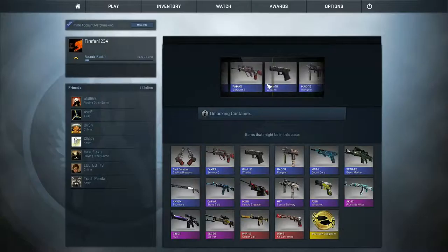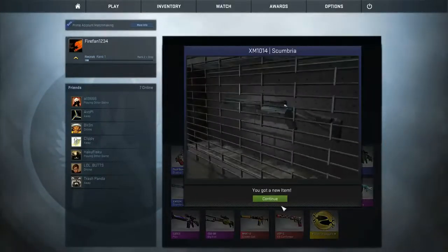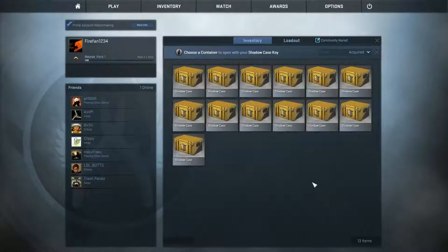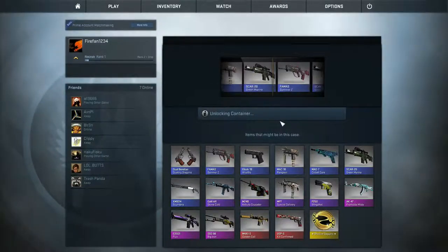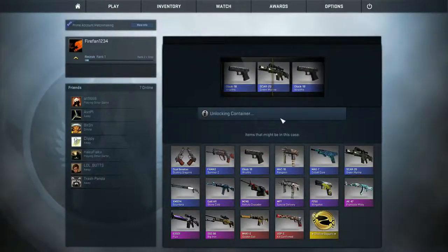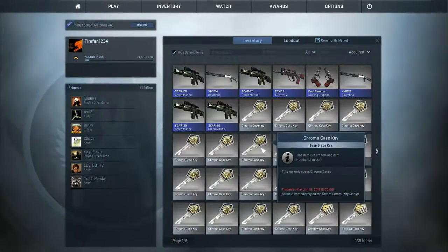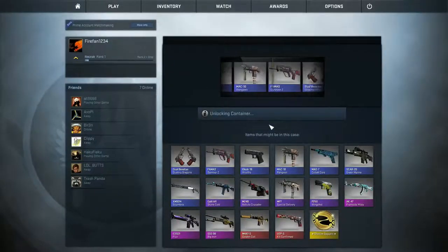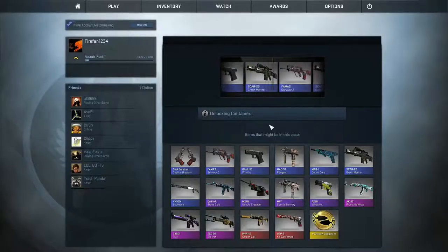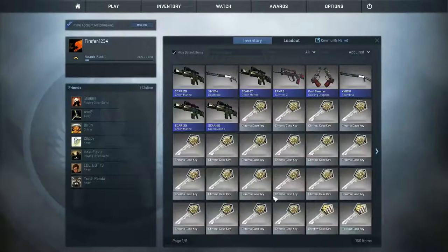Come on — Frontside Misty, Golden Coil, no — I'm getting an XM. The Shadow Daggers would be kind of cool, as well as basically the reds and pinks, although I kind of don't want another G3SG1 considering I have two of those Flux already. A Big Iron goes by and I get another SCAR-20 Green Marine. I'm just going to keep on getting those — that would be eight blues in a row. In a normal 10-case unboxing this would be very bad. Hopefully it won't be this bad for all 70 cases — and I get another SCAR-20 Green Marine. I've gotten five of them and I've still got 11 more cases to do. I'm probably going to be able to do a Green Marine trade-up at this point.